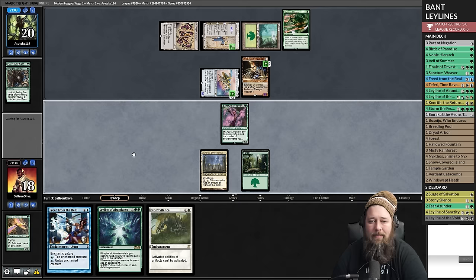We draw Nykthos and Sanctum Weaver - we're going to play Sanctum Weaver on the off chance we survive another turn. Odds are probably in favor of us dying. If we have to Pact a Primeval Titan that's pretty bad, but we have to do it. Opponent plays another Dryad and then Scapeshift - we have to Pact it to stay alive. This costs us our turn. We pay for the Pact, draw Forest, get in for one. We need one turn and no Valakut to storm the festival and try to find Freed from the Real.